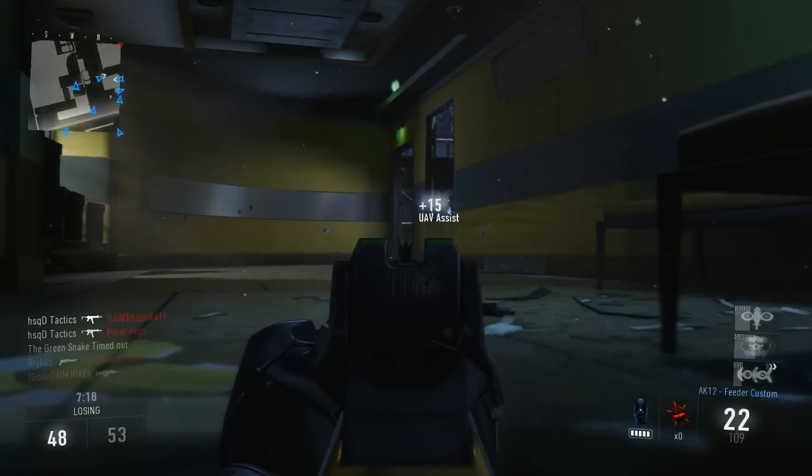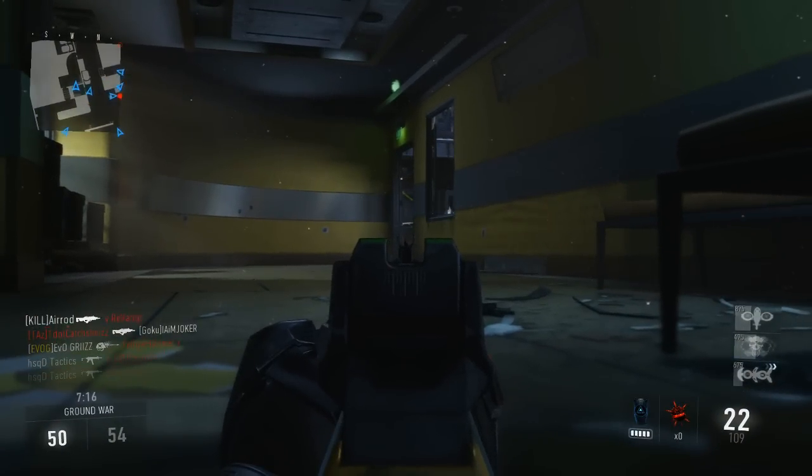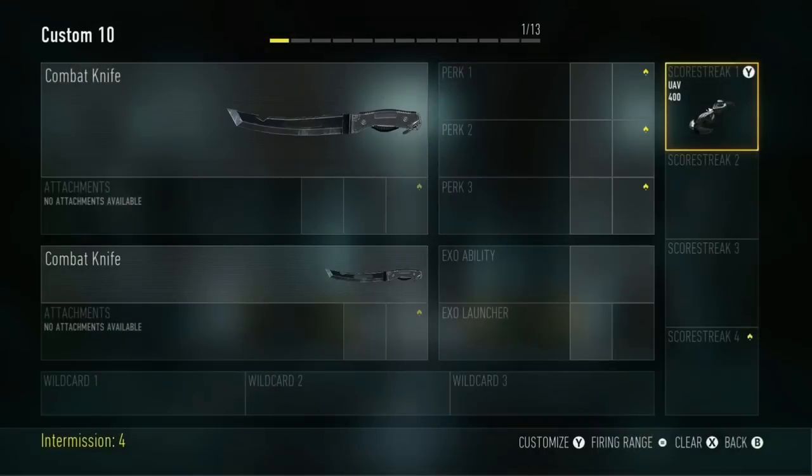But let's talk about the UAV and figure out what exactly makes this scorestreak so amazing. We are not using the UAV so we can see people on the radar — we're using it to build up score, not only to get score for our other killstreaks but to also replenish the score of the UAV so the cycle repeats.